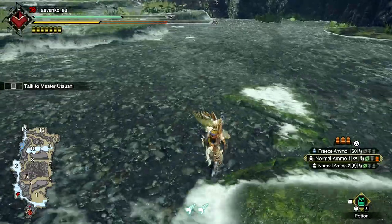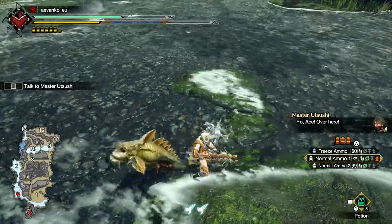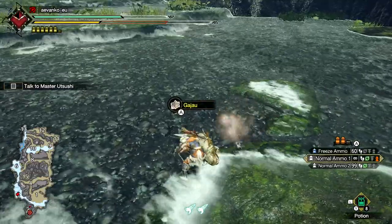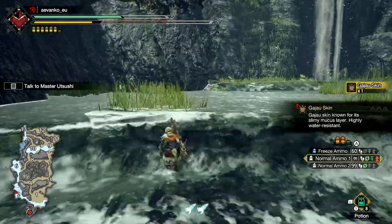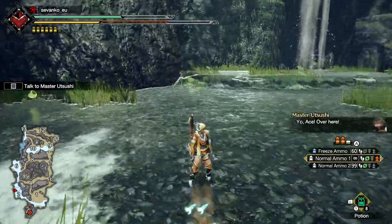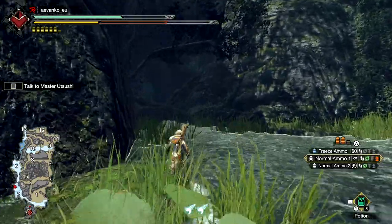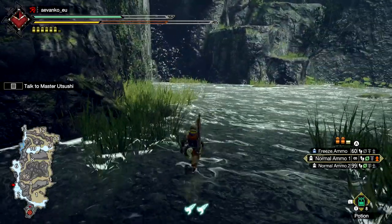Just looking out for some endemic life here. We do have a Gajau — if you remember, these are the guys that were surrounding Jyuratodus in Monster Hunter World. So we can go ahead and pick on him if we want. I love the water effects. I don't know whether this is just helping them with the computation of monster skin on the ground, but whatever it is, it looks fantastic and it works really well. We've got the Vigor Wasp on our back, which is nice.